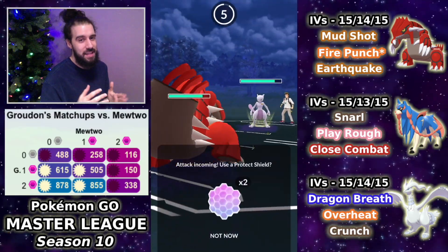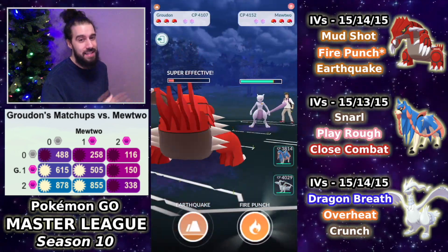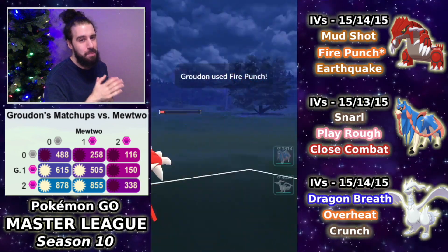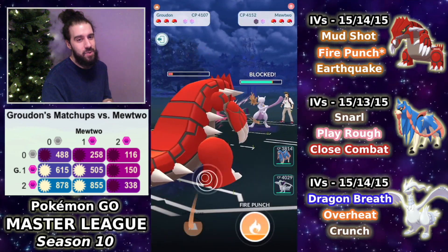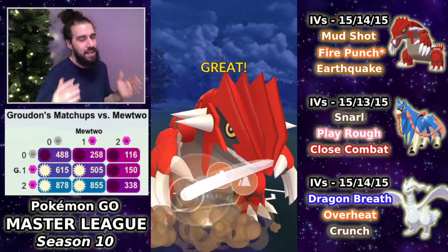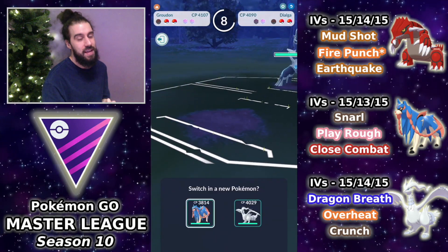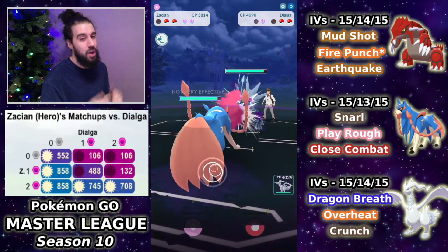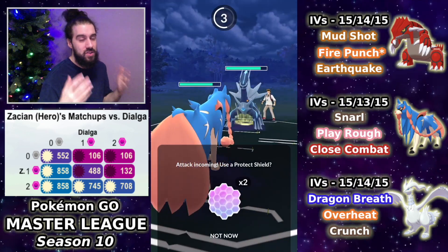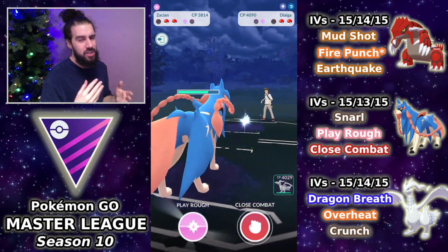Right away you notice one of the issues with this team — there isn't exactly a great answer to Mewtwo. I let the first move go through, which happens to be an Ice Beam. I go for the bait with Fire Punch, and that allows us to get to the Earthquake. Since they shielded, it's either two shields or they let the Mewtwo go down. They decide to let it go down, taking a shield as well. We have Zashian now for the Dialga.